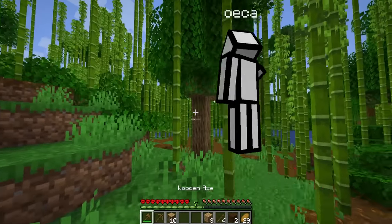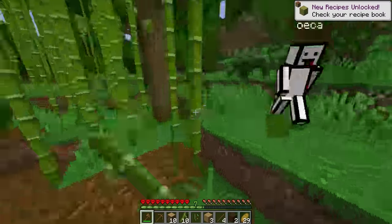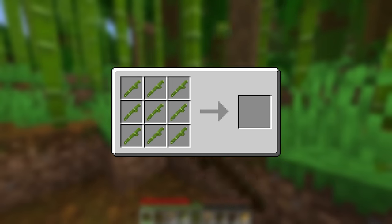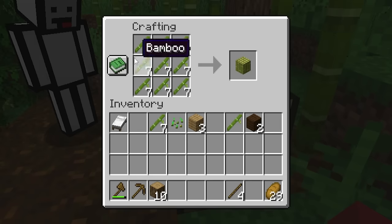We ended up finding a jungle biome with actual bamboo — a lot more than I honestly expected. At first we were a little confused and had to look up how to get the new bamboo planks. Essentially, you take a bunch of bamboo and put it into a crafting table to make a bamboo stem, and then you put that back into the crafting table to get bamboo planks. Oweka doubted me, but that's how it goes. I ended up making a door with the bamboo planks.